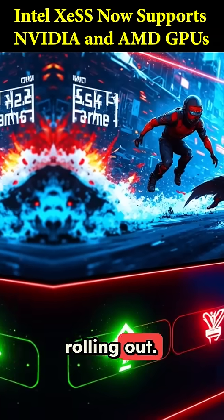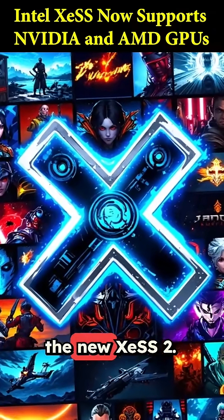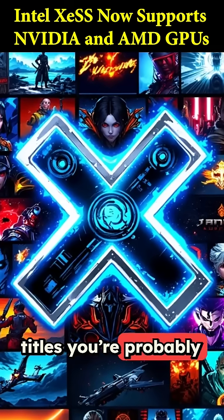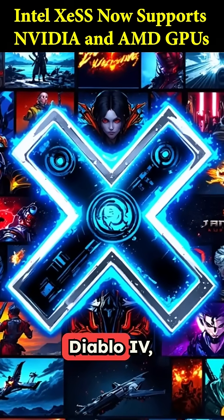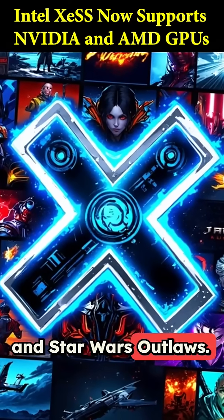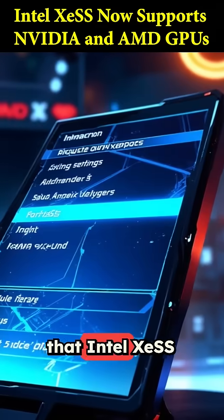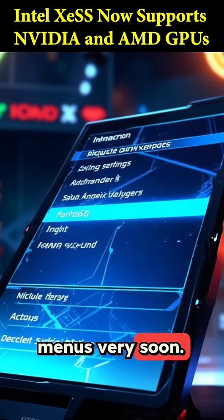The support is already rolling out — 44 games and counting have enabled the new XeSS 2. This includes massive titles like Cyberpunk 2077, Diablo 4, Black Myth Wukong, and Star Wars Outlaws. The list is expanding quickly, so expect to see that Intel XeSS option appear in a lot more game menus very soon.